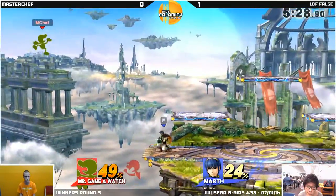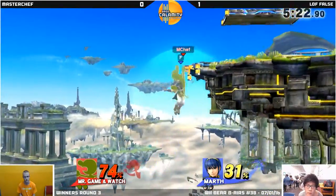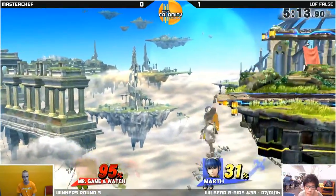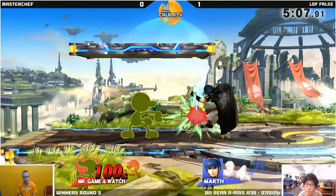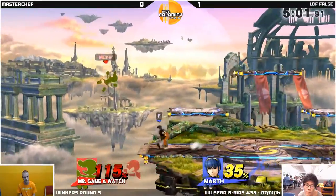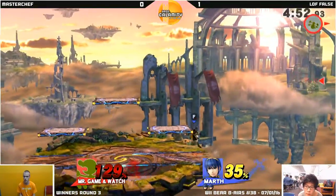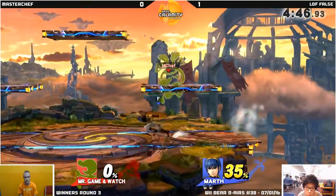I feel like for both of these games, False has been in an advantage state for a very large percent of it. Like, he won't even go for throw combos — he's just getting him off stage and picking apart your options. That's where False excels: he's able to predict how many options you have left. MasterChef has been on the ledge for so long in all of these games, and all False has to do is ledge trump. Going 2D! Did you see that? Ladies and gentlemen, that's what False does.